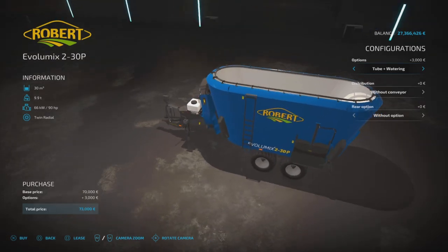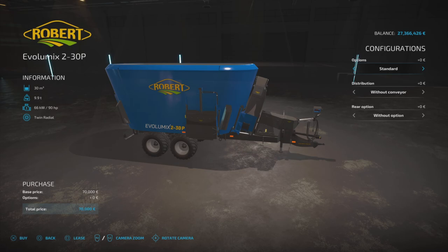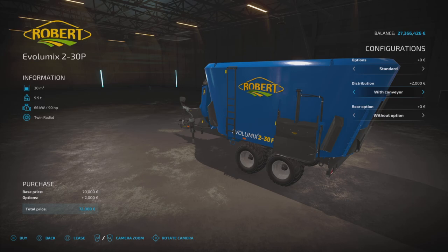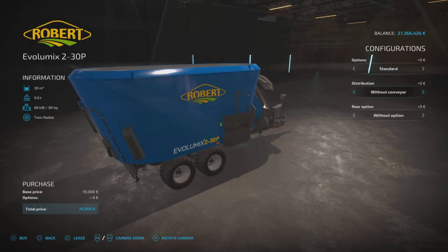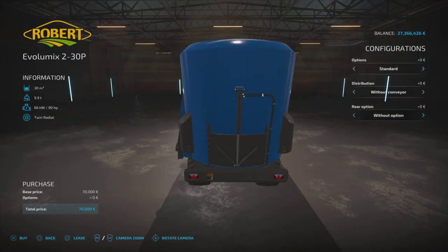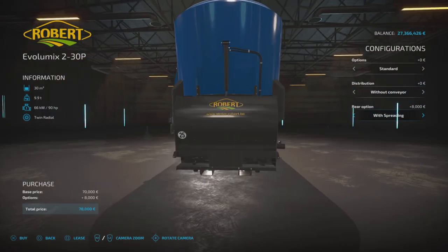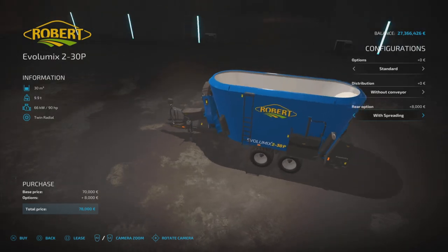You can have tube and watering together, then back to standard. Distribution is an interesting option — 'without conveyor' or 'with conveyor', which only puts the conveyor belt on one side, so whether it switches sides when you use it I'm not sure. And then rear option: without, or with chest — so I'm guessing you can unload from the rear as well. There's also 'with spreading', so there are quite a lot of options for distributing your TMR.